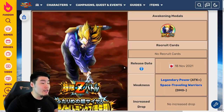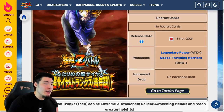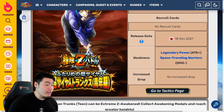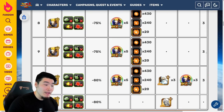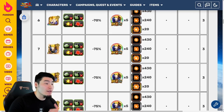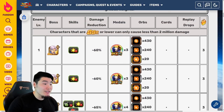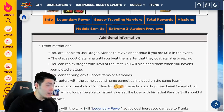The weakness for the Extreme Z Battle event is the Space Traveling Warriors category. And just like every other LR Extreme Z Battle so far, having the Legendary Power Link activated will allow you to deal a lot more damage to the Trunks. So you want to bring as many LR units as you possibly can. Taking a look at the actual stages, there are only 10 levels in total that you need to clear to get all the Extreme Z Awakening Medals. For each stage clear, you get 3 Dragon Stones and some EZA Medals.